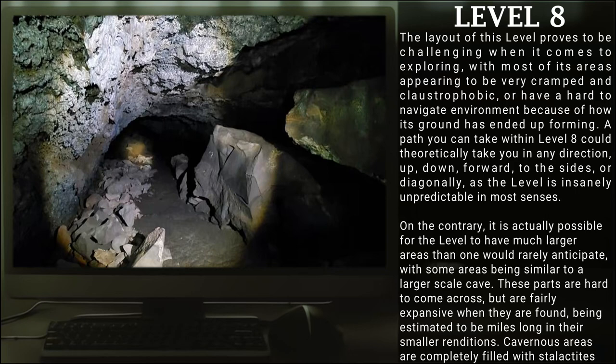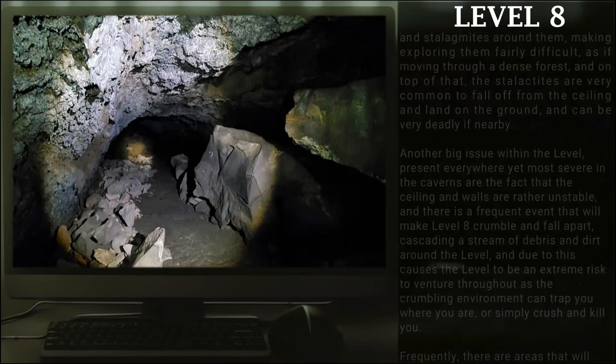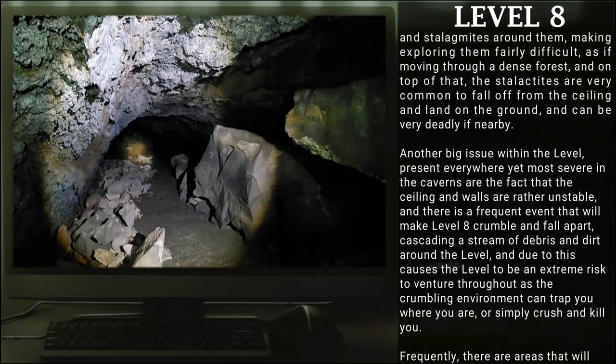It is actually possible for the level to have much larger areas than one would rarely anticipate, with some areas being similar to a larger-scale cave. These parts are hard to come across, but are fairly expansive when they are found, being estimated to be miles long in their smaller renditions. Cavernous areas are completely filled with stalactites and stalagmites around them, making exploring them fairly difficult, as if moving through a dense forest. The stalactites are very common to fall off the ceiling and can be very deadly if nearby.